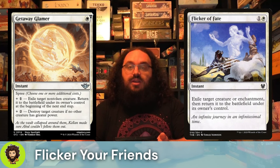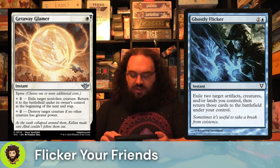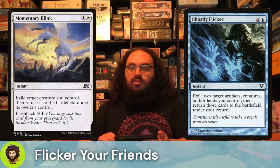Getaway Glamour is actually a Thunder Junction card — it's a Spree card. For two mana, we could flicker a thing, though it is a slow flicker so they're gonna come back at end step. We could also pay that extra two mana to just destroy a target creature if no other creature has greater power. We're really here for the first effect, but the fact that the second effect is there is icing on the cake. Following that up, we have Ghostly Flicker and Momentary Blink.